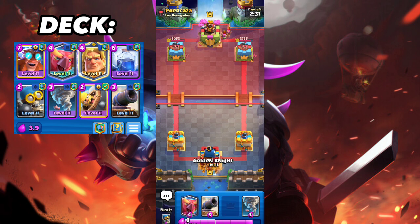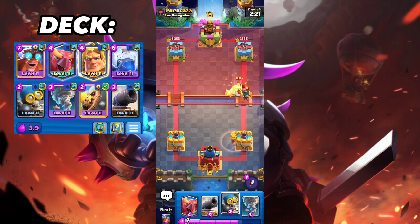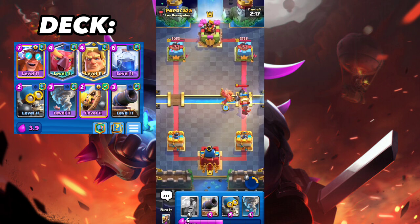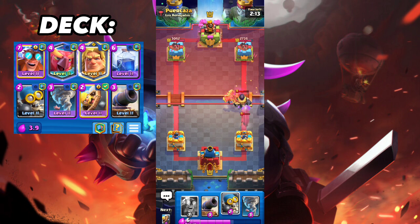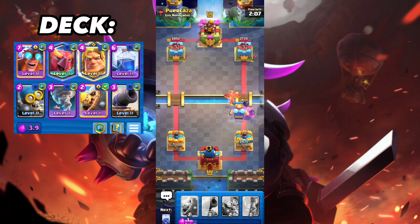Okay, he's X-Bow. I'm probably gonna go Goodnight because worst case scenario I can activate the ability for the archers — if he tanks that it'll work. I'll definitely activate the ability because it will destroy the archers — that's massive value. I'll let the Bandit connect, then go E-Giant right here to tank the Mega Knight and get some decent counter push.